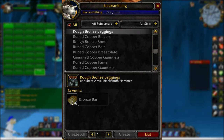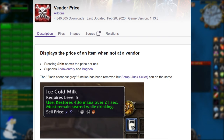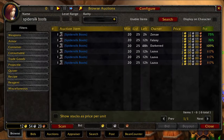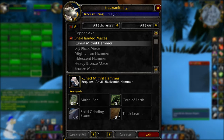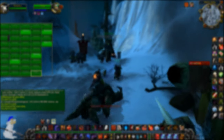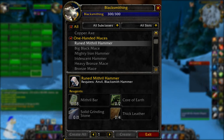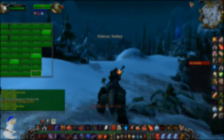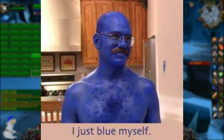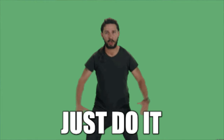At number 10 we have sell-to-vendor profession items. I recommend a few add-ons such as Vendor Price and Auctioneer. For example, a Runed Mithril Hammer sells to vendors for two gold 16 silver. This is guaranteed profit — you will always get this amount of money. If you can buy the materials to make 10 of these items for less than the vendor price then you're in profit. Not bad for 10 minutes' work. Professions aren't always the easiest things to make money with, especially in Classic, but there are still ways of doing it.